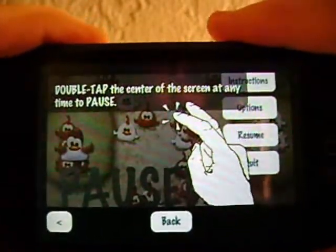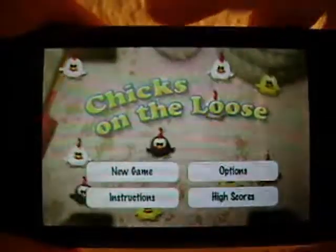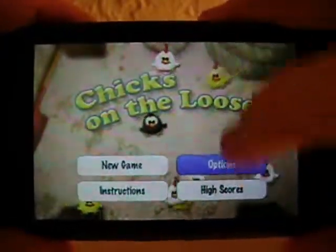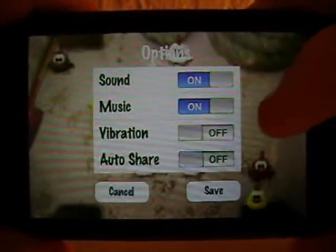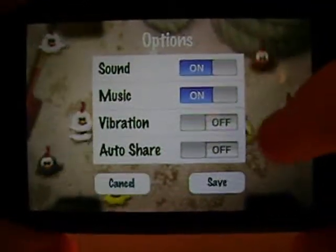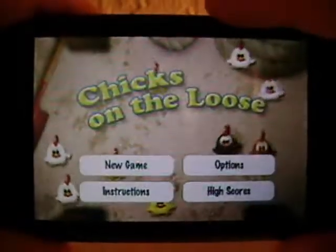Double-tap the center of the screen at any time to pause. Let's go back to the main menu and go into options. In the options you've got sound, music, vibration for the iPhone, and auto-share which is for the high score. Let's just save and go into a new game.